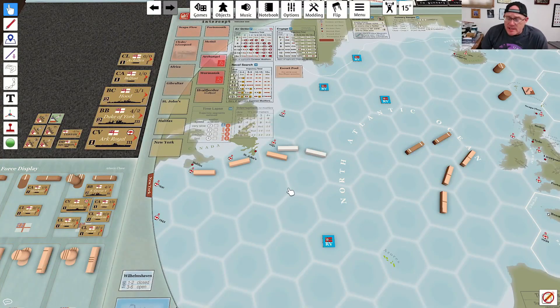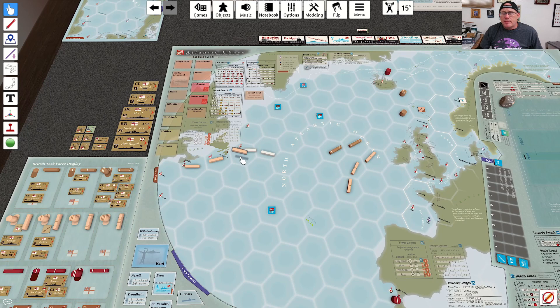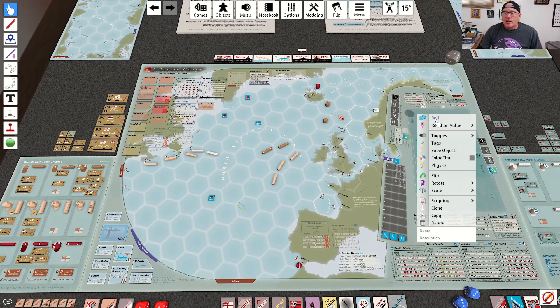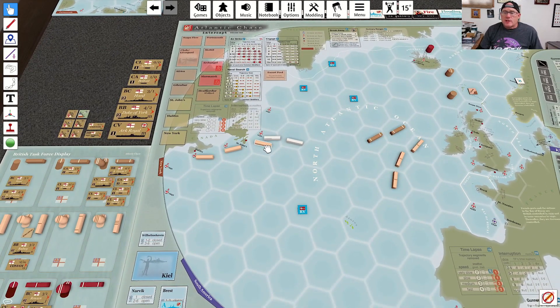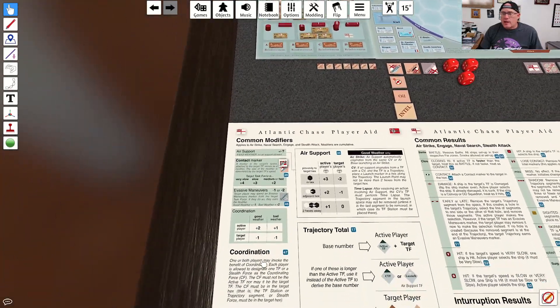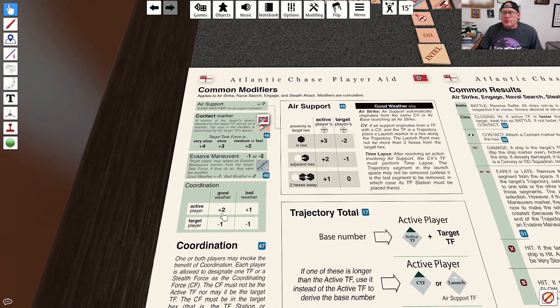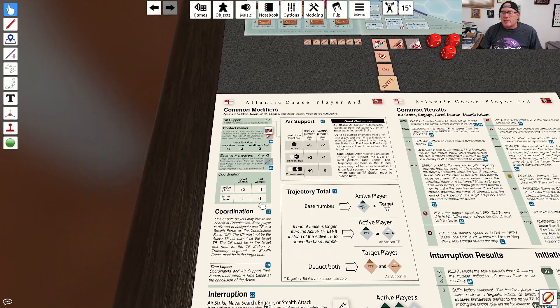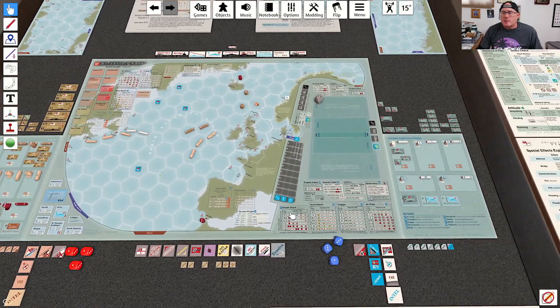They'll be launching an airstrike from this base. They roll for the weather — it would have been a good time for bad weather, frankly — but they have good weather. So there's coordination from this task force and this airbase. They get a plus two. We don't get any bonus. So they've got an airstrike with two segments and a plus two.